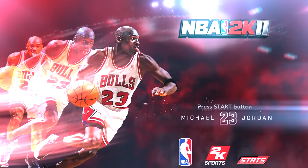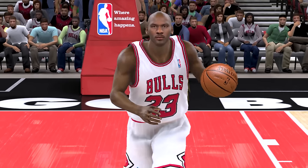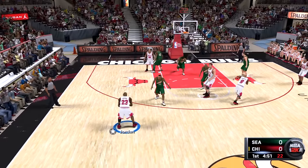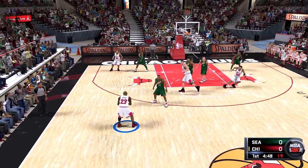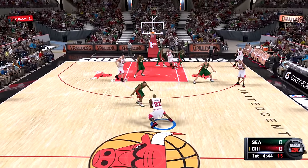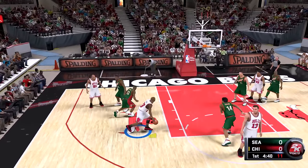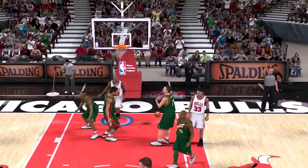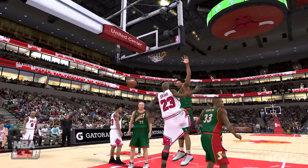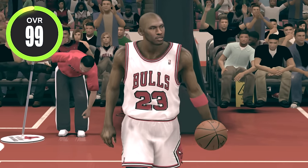Since Michael Jordan was not in 2K from 2K4 all the way to 2K10, we're diving right into 2K11 when he was on the cover. In NBA 2K11, Michael Jordan is a 99 overall with a 97 driving dunk. I'm not even sure how to dribble to be honest. Nice behind the back and a dunk — and the foul! Let's go!